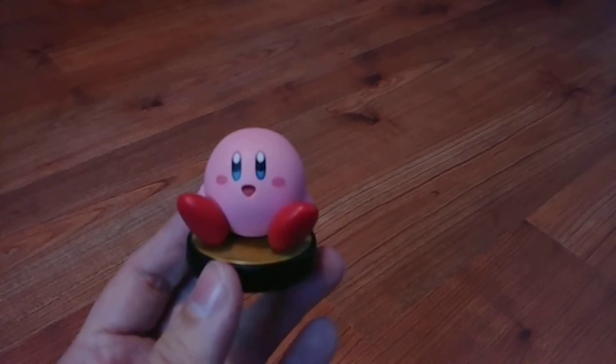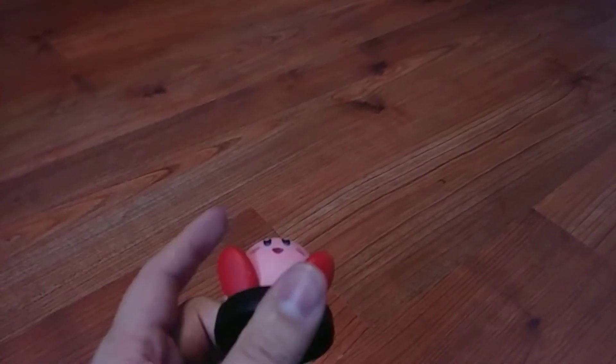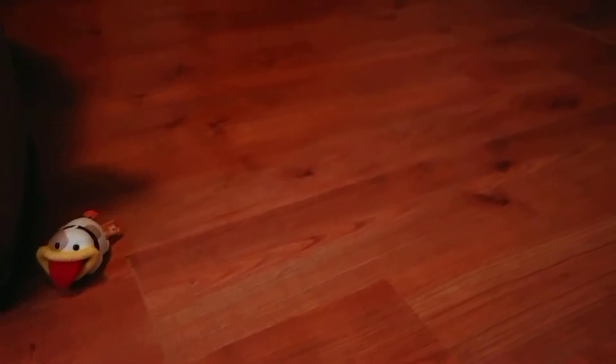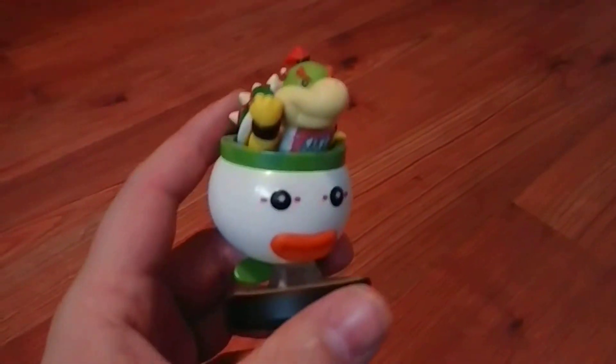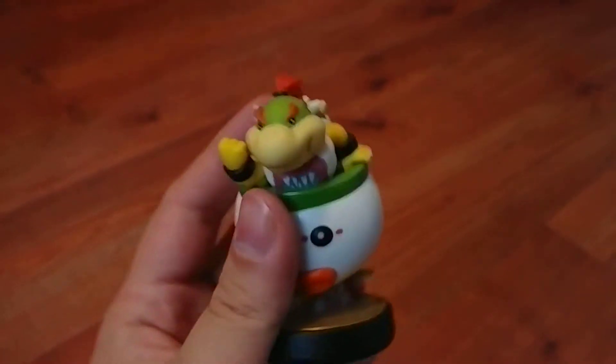The very first amiibo I got was this Kirby. I got it with Super Smash Brothers for the Wii U — well, I actually bought enough eShop credit for the game and then bought this one as well. I bought it for like $9 used. Not going to show them in order necessarily, but this is one of the first I got as well: Toon Link.